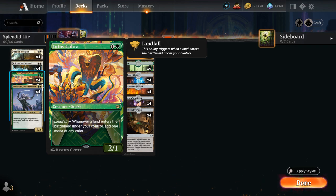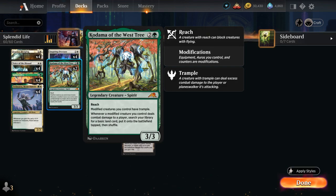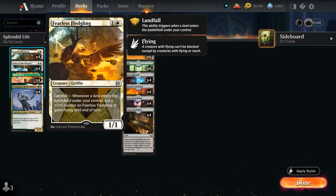We also have four copies of Lotus Cobra, which can generate mana with landfall, leading to some very explosive starts. A great combo with Fearless Fledgling is a turn three Kodama of the West Tree, giving our modified creatures trample. When a modified creature deals combat damage to a player, we get to search our library for a basic land and put it onto the battlefield tapped. So Fledgling into Kodama lets us attack with a 2/2 Fledgling, hit the opponent, get a land, enable landfall again, and we're off to the races.